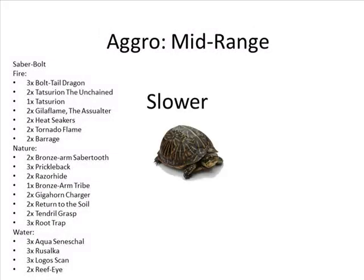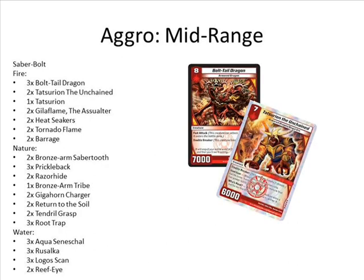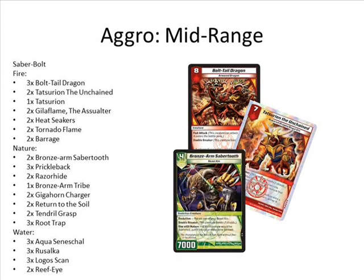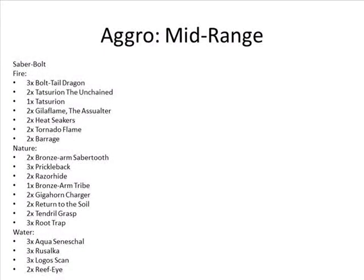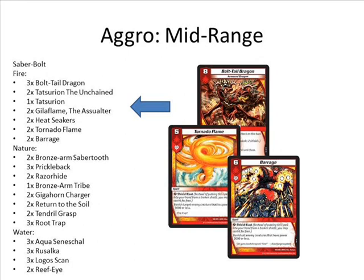Mid-range is a slower-paced aggro — it's kind of the mix between aggro and control. We're not quite at control, but we're playing a deck that's very aggressive but relies on big creatures such as Bolt Tail on Chains. All the Saber Bolt variants are good examples. You have like six to eight-plus double breakers and it's all about dropping threat after threat, hoping your opponent can't deal with all of them. Tempo and mid-range both fall into what we know as aggro. The easiest aggro deck is fire-nature-water — water for hand advantage, nature for ramping your mana, then fire for big guys like Bolt Tail.